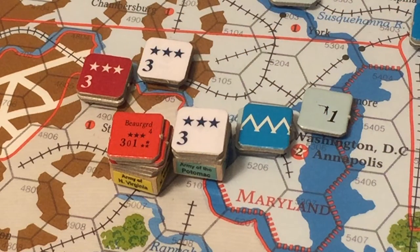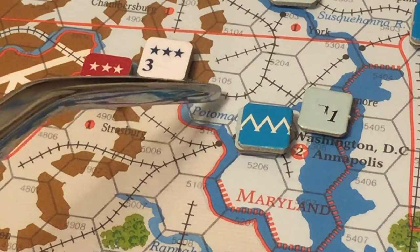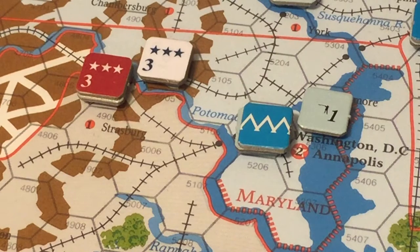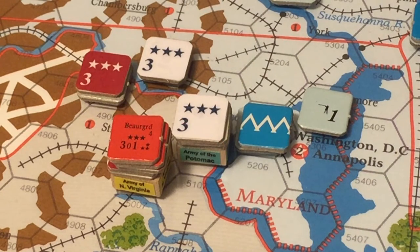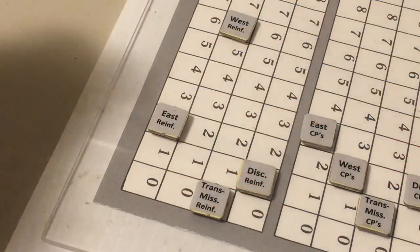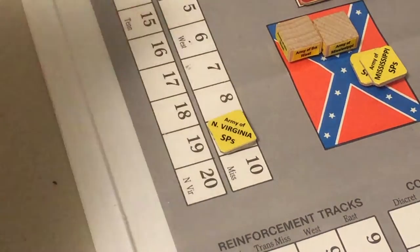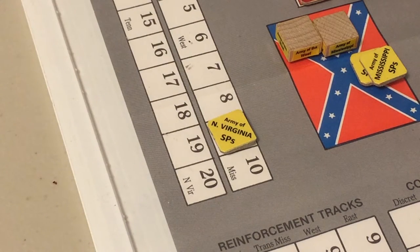The Army of the Potomac is behind a navigable river on one hexside and an unnavigable river on another. The rebels have a chance of dealing a heavy blow to the Yankees. They spend two points of dice difference and their two remaining Eastern reinforcement points to increase the Army of Northern Virginia to nine strength points, equaling the Army of the Potomac.